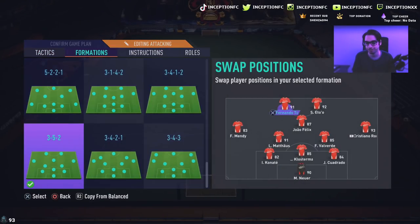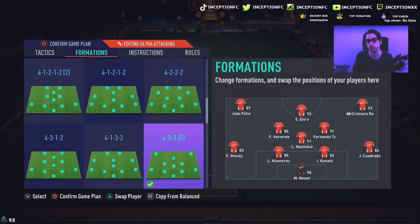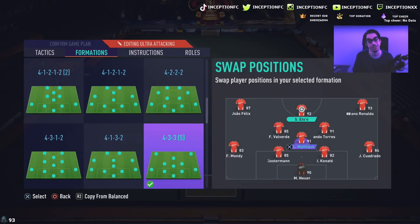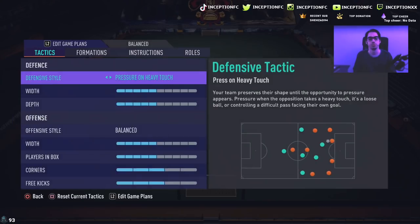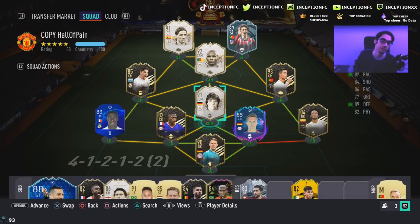We'll use him in a 3-5-2 up top in the striker position on the left side. Actually, we'll switch him and use him in the 4-3-3 with balance instructions. We'll play him in the striker position with João Felix and Cristiano Ronaldo to the sides. I'm going to put Cristiano Ronaldo in the middle and Samuel Leto on the side. The instructions are just going to be balanced. Let's get into a game and see how he plays.